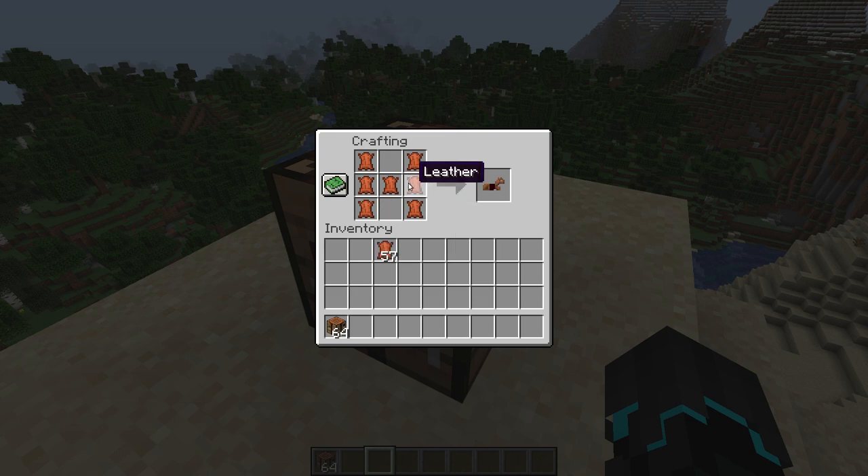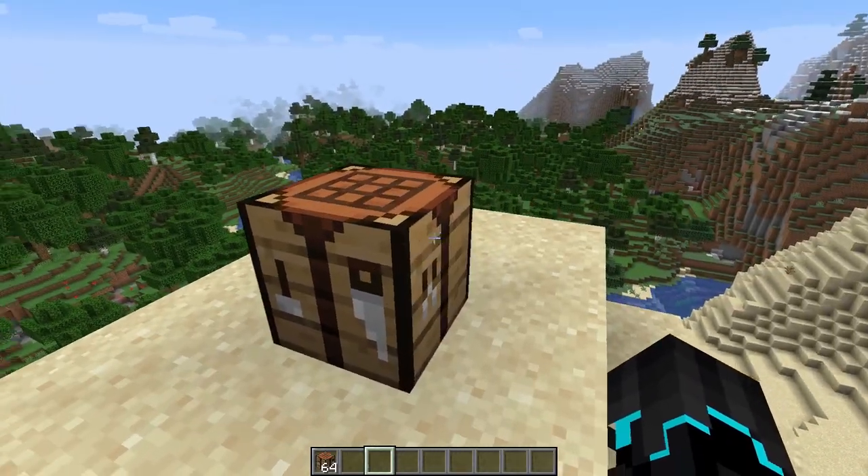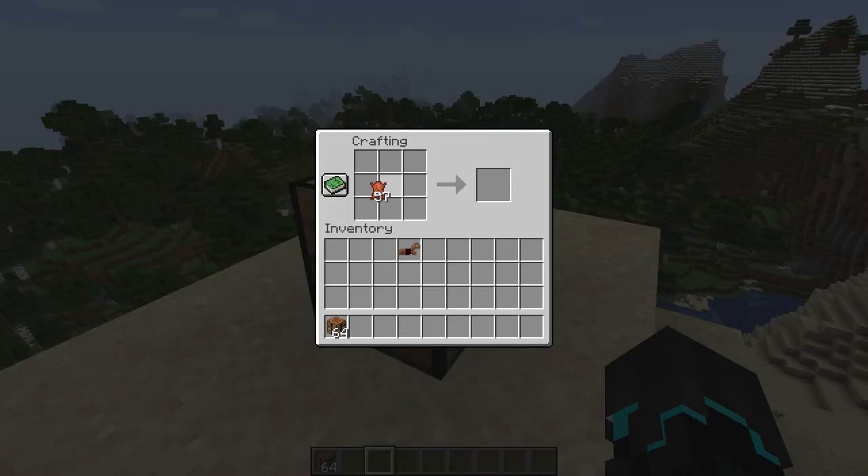The first thing I wanted to say is that leather horse armor is actually craftable using seven leather, putting them together like so. I really like that because if you can't find horse armor, you can always just make some leather horse armor. That is pretty cool. They're not stackable.